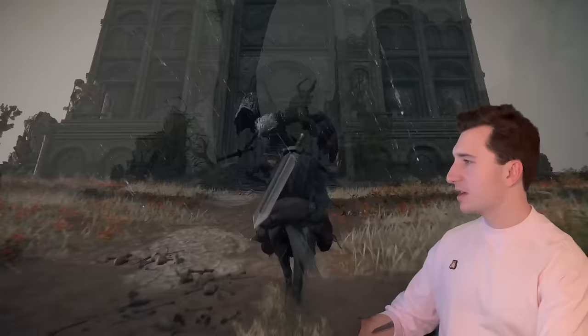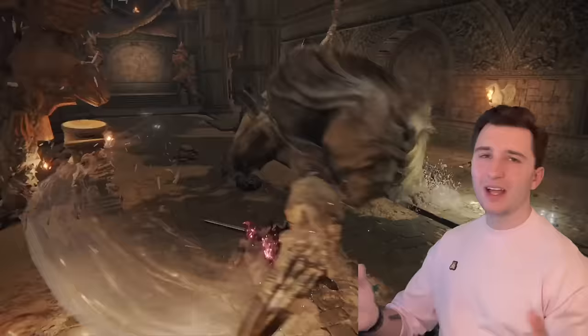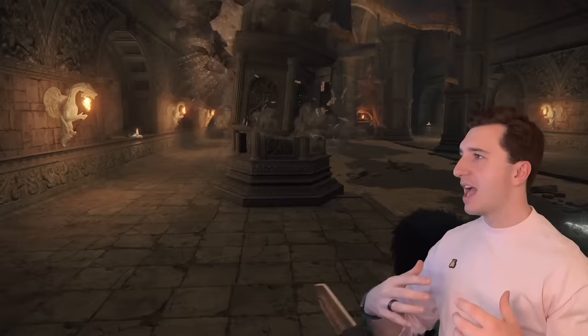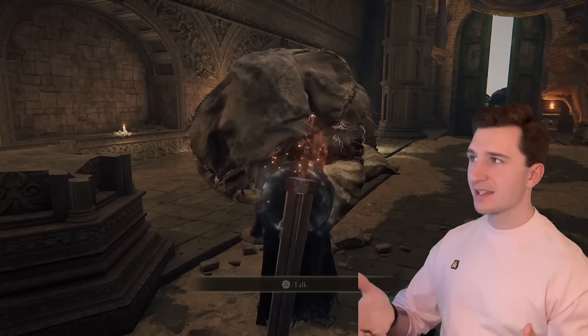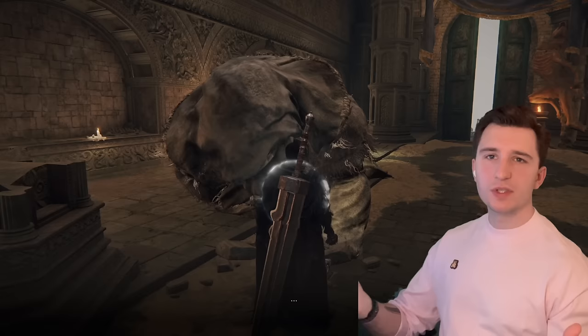Later up in Faramazula near the Bestial Sanctum, we start seeing these pillars that appear to have beasts coming out of them, buried into the pillars. When we roll up to the Bestial Sanctum, we're going to ignore the Blackblade Kindred guarding the path and go straight to meet Gurranq, the Beast Clergyman. We have a lot to say about Gurranq later, but right now I just want to point out the beasts chained to pillars, howling into the sky, and the dragon ornamentation on the walls.